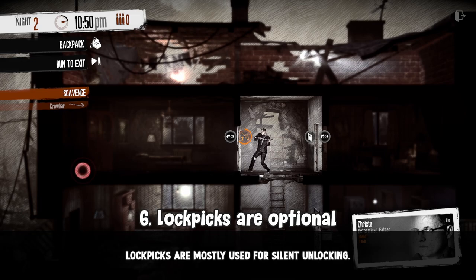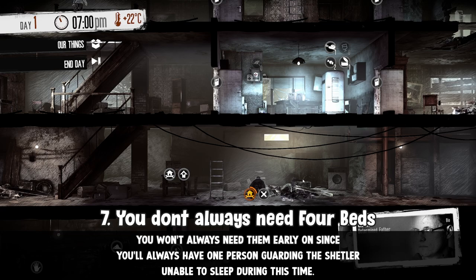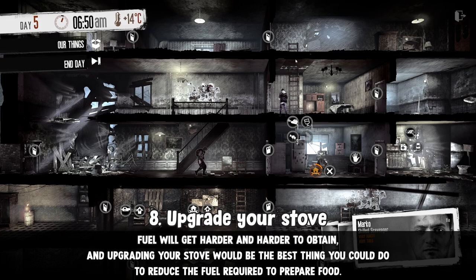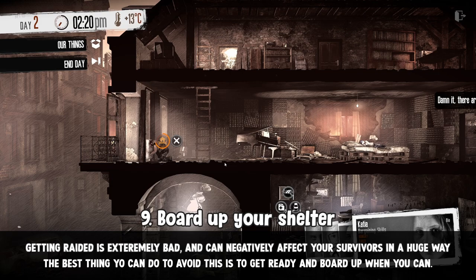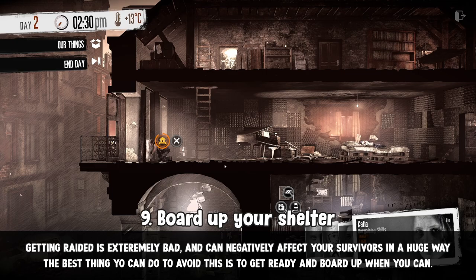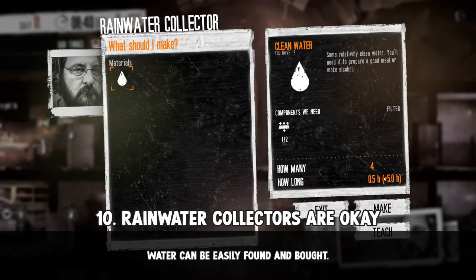Build a bed for all your survivors minus one. Since one of your survivors will be guarding the shelter all night, you wouldn't really need that extra bed, and it's better to use those materials somewhere else. Upgrade your stove when you get the chance — it'll help save up more fuel and mean less wood for you to gather, saving space in your inventory when scavenging. At the very least, in the first seven days, upgrade your simple workshop so you can build boards to fortify your base. That'll help with extra defense and reduce the number of successful raids.